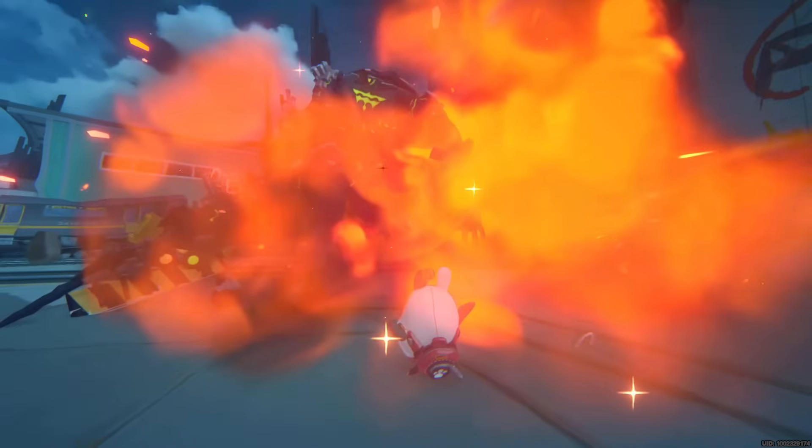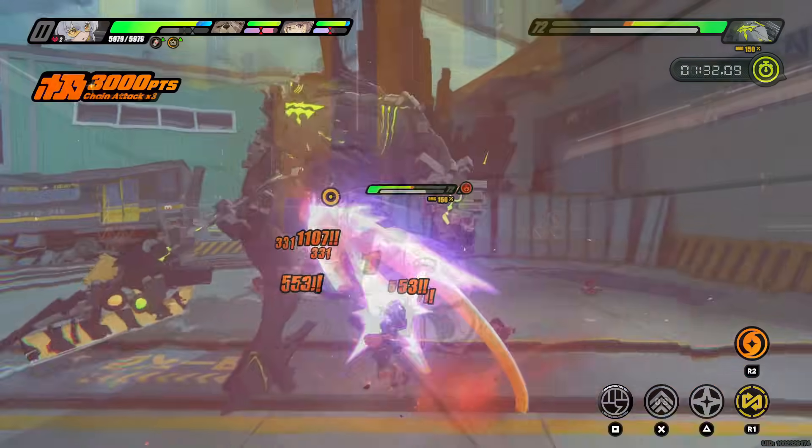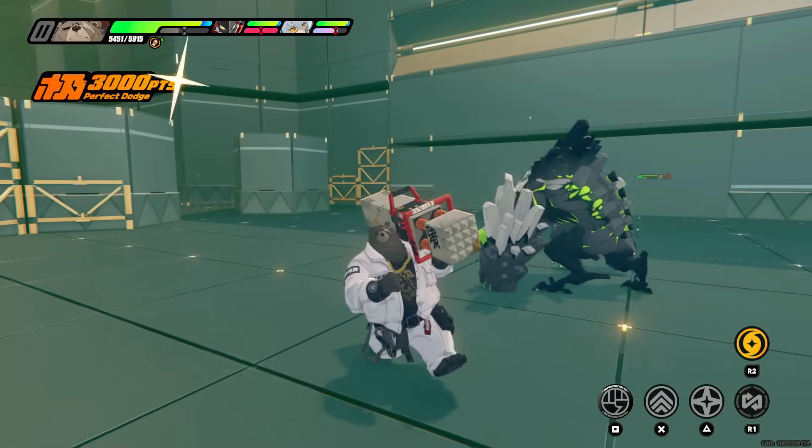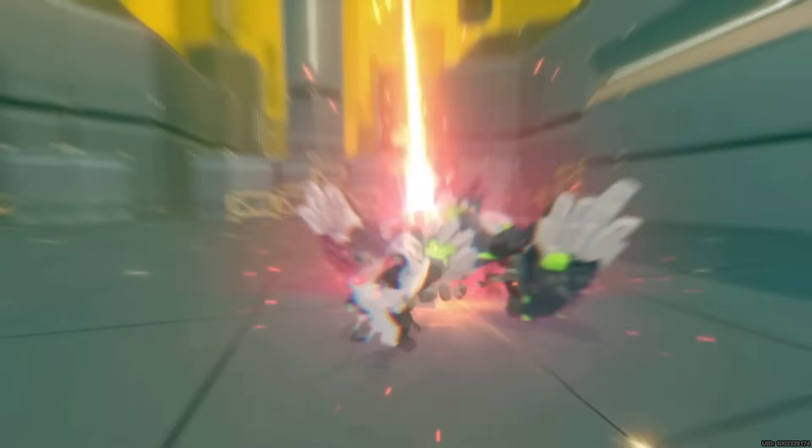Not sure if this will apply to future defense agents, but currently the one defense agent, Ben, when he uses his ultimate you gain an additional 3 points. This means Ben's ult will fully replenish all 6 assist points.